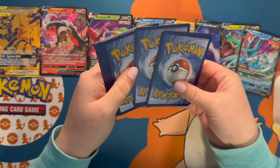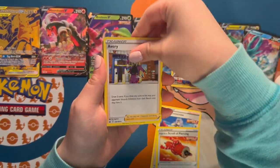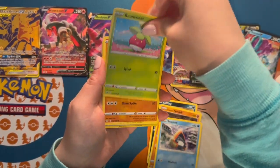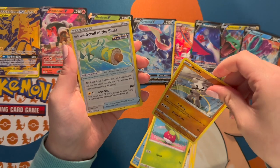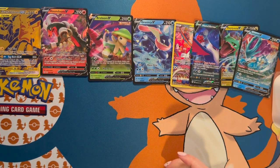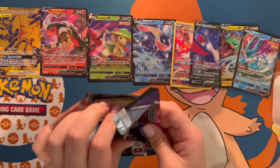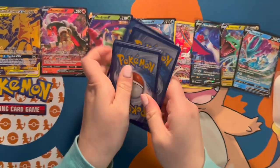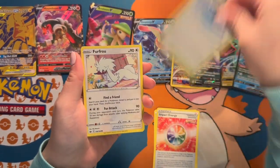Moving on to Chilling Reign. We have Avery, Cofagrigus, Yamask, a Krabby, and a Kubfu — sorry. A Vanillite. Another Chilling Reign pack here — we got Energy, Path to the Peak, Furfrou...